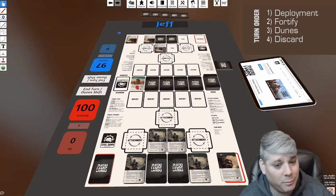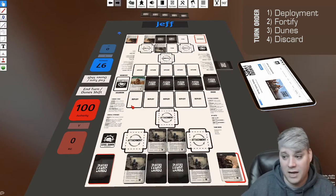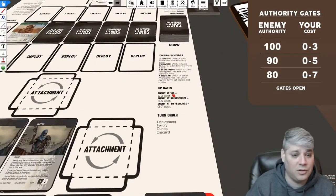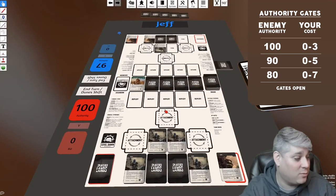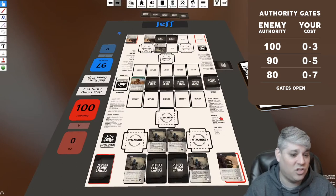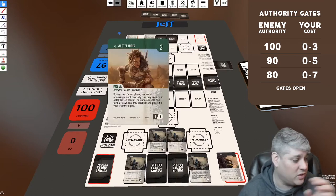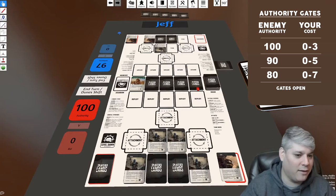I've revealed my first card. Now comes the bidding mechanic — this is where things get really fun. I have to pre-spend all the authority I want to use this turn right now, having only seen this one card. However, there are gates: because Jeff has a hundred authority, I can only purchase cards between zero and three cost. When he drops to 90, the next gate opens. I'm restricted from just buying everything because Jeff has more authority than I do right now.